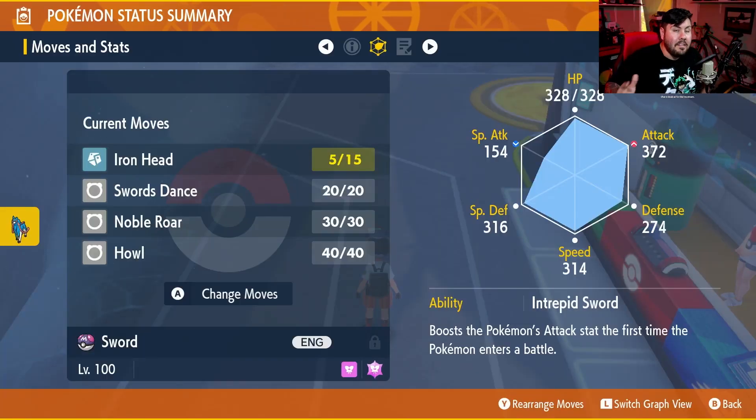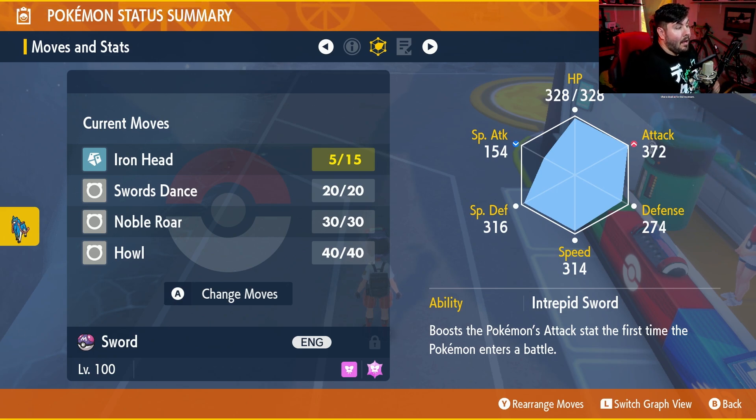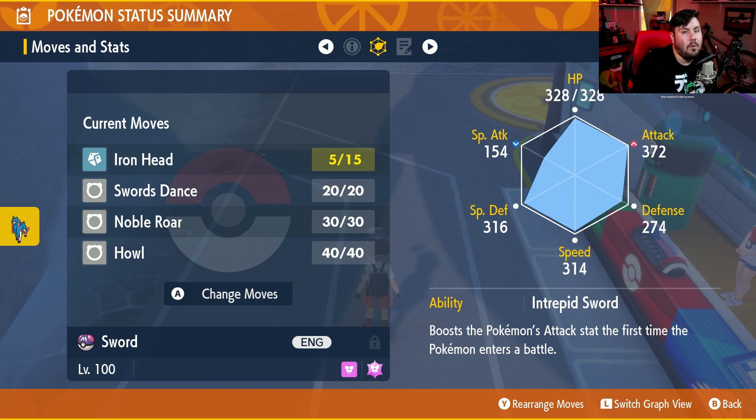For the move set for Zacian, it should look exactly like this — and this is a rare one because all of these moves Zacian learns naturally, no TMs or egg moves required. Our top move is Iron Head, followed by Sword Stance, Noble Roar, and Howl. Iron Head seems like an odd one, but once you get into a battle and Zacian takes on its legendary form, Iron Head will transform into Behemoth Blade, which is what we'll actually be using in the Delphox Tera Raids. As long as Zacian is level 100, all of these moves can be found in Remember Moves.